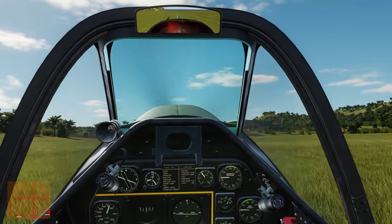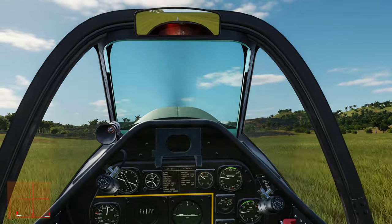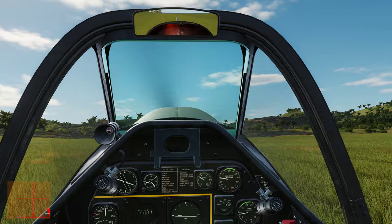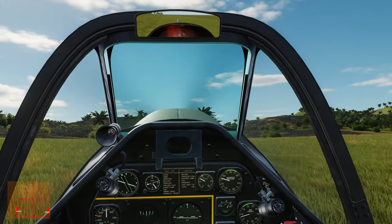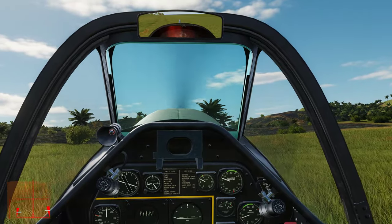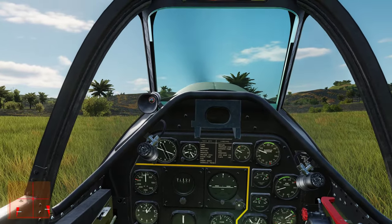Pulling up, getting over that little hump, and touchdown. Now full stick back, pumping the brakes a little so we don't run up the hill at the end. You can jam on these brakes if you want — on grass in real life it'll slide a little, but you don't want to lock them up. We made it before the hump. Flaps up, canopy open.